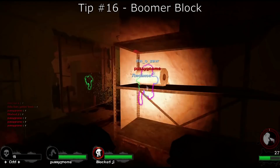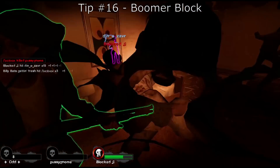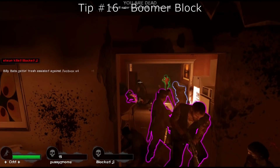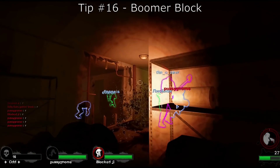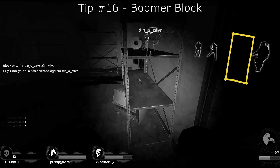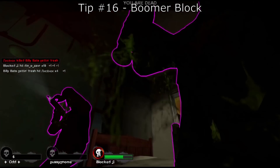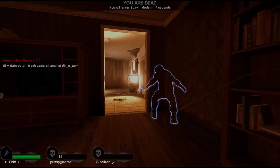This final tip I'm calling the boomer block — let's watch it earn its namesake. Right here I try to tag these two with my vomit but I only get one of them — that's okay, watch what happens. Francis and Zoe are already trying to move on, however the jockey grabbing Louis here gives us a huge advantage because the doorway serves as a choke point that we can use to deny entry. If you know where the survivors want to go as the boomer, get in the way. There's a myriad of situations that could warrant this — running from a tank, escaping spitter goo, or in this case trying to save a teammate. Key takeaway: if you're right in their path as the boomer, you're exactly where you need to be.